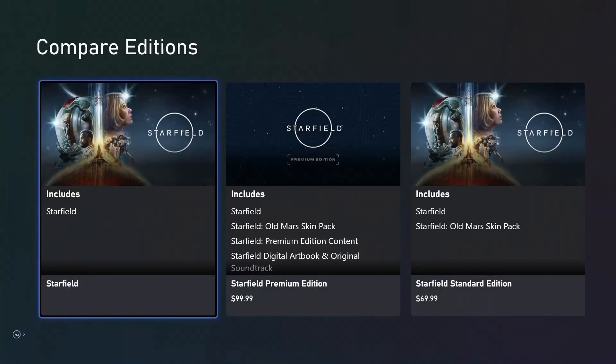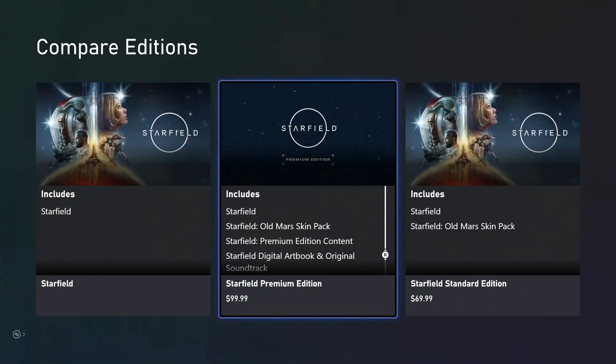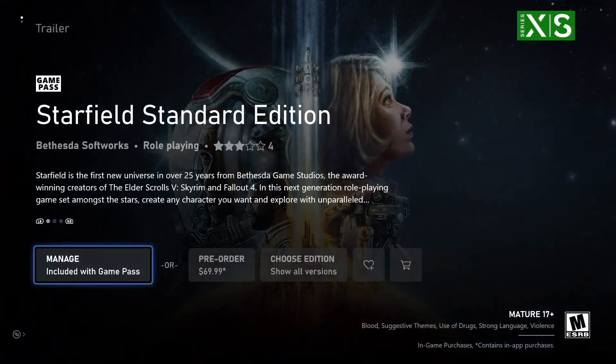As you can see, I would recommend selecting 'Choose Edition' so you can select which edition you want. If you go with the standard edition, it's included with Game Pass, so you can just download it there. If you don't have Game Pass, you're going to have to buy it.